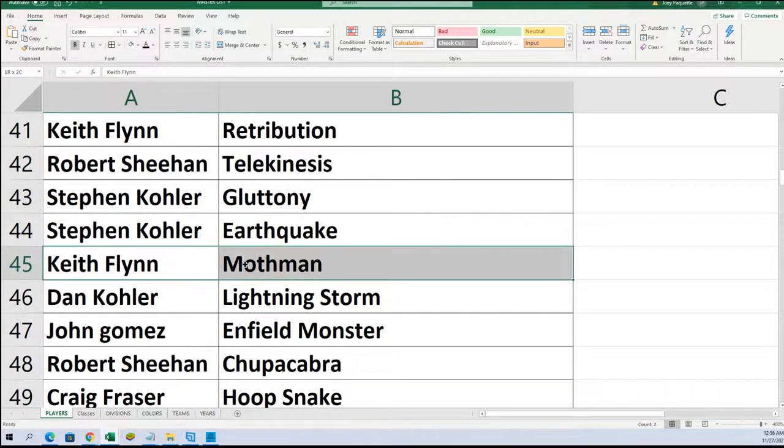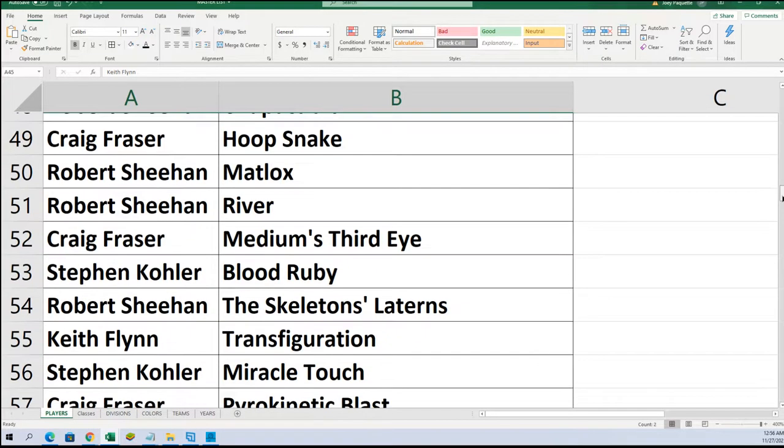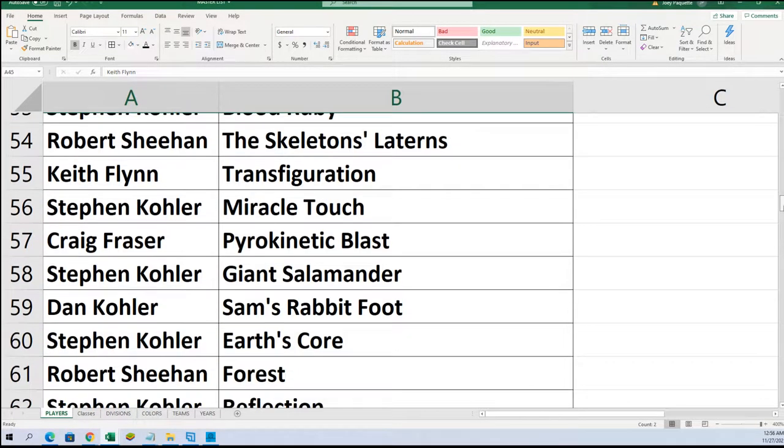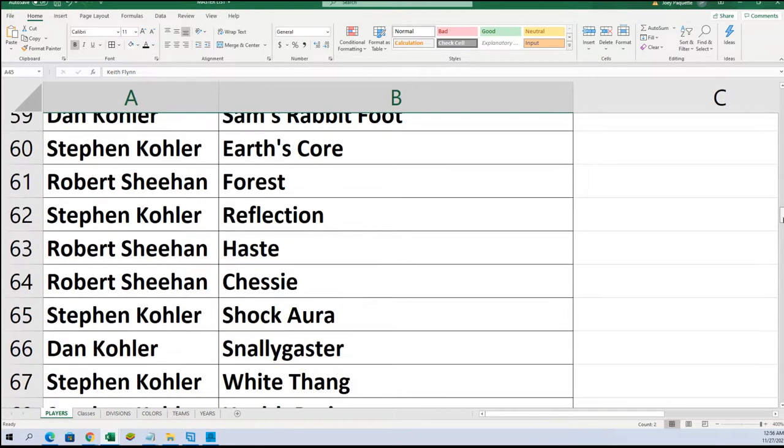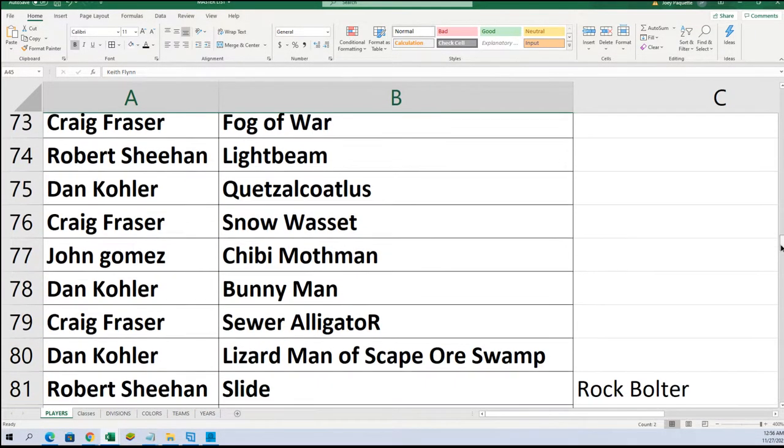So Keith, you'll get the Mothman card right here, by the way. Keith up in the coin — we do all, we randomize that guy, so just a heads up. As Joey said guys, hollow Mothman's is huge money.